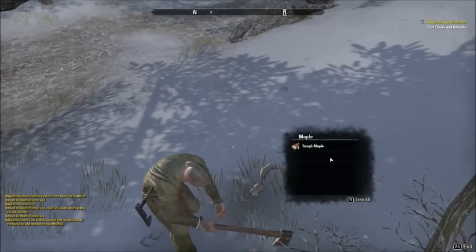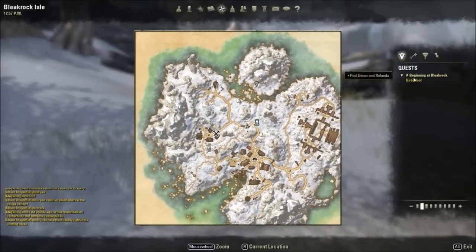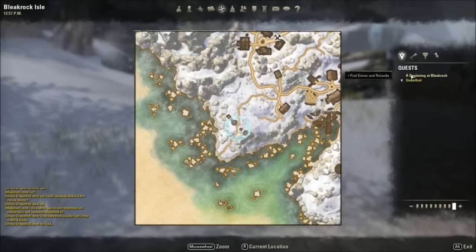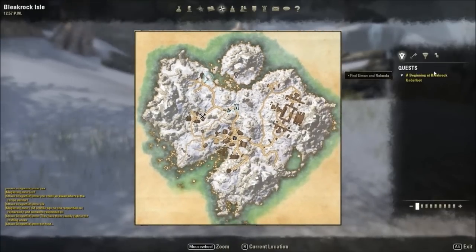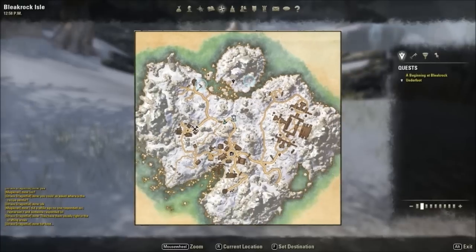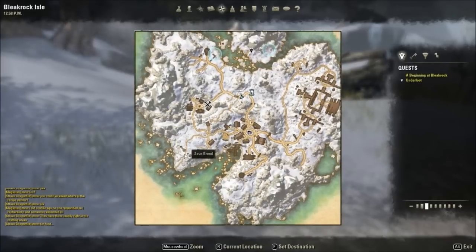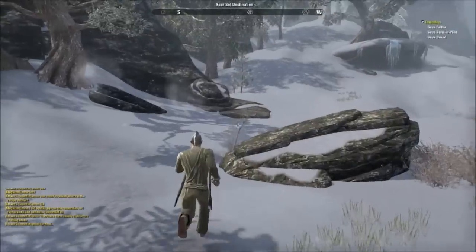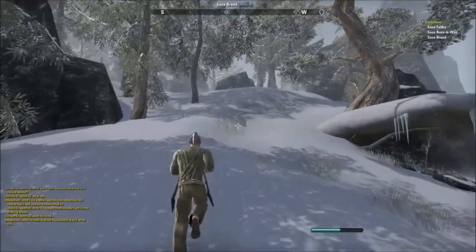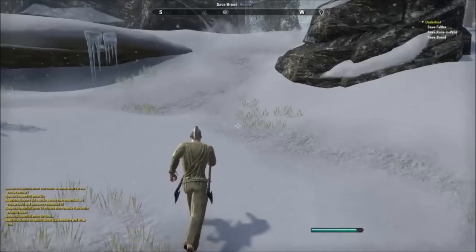Oh, I'm cutting down wood. That's cool. Take the wood. Let's look at our map. Quest beginning at Bleak Rock. Okay, so I have two quests I can do. We're gonna go do the side quests first. There's our main objective and there's two side quests on one side, and one side quest on the other. The other three are all on one side of the map, and this one is on the opposite side. So we'll do this one and then do all three in a row.